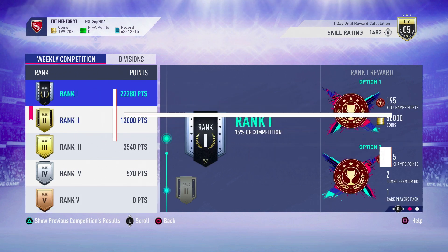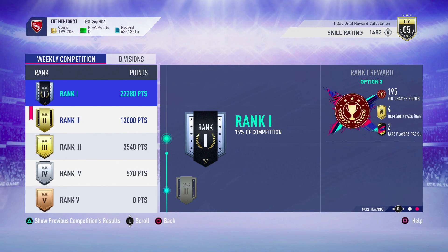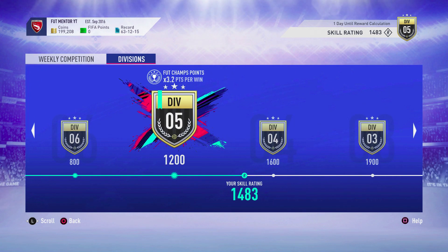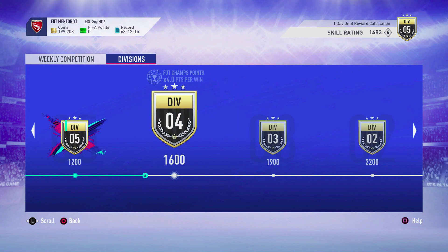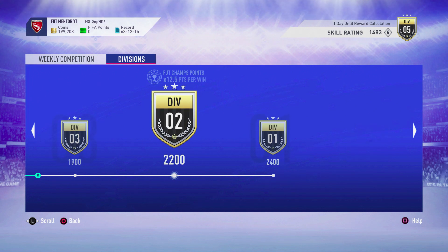If you're a YouTuber and you want to make a few videos about your division rival rewards, I would recommend untradable rewards. But for most of the FIFA 19 community I would recommend coins. The only circumstances you should go for untradable rewards is if you're in division six or five — if you are in division four or above, go for coins.